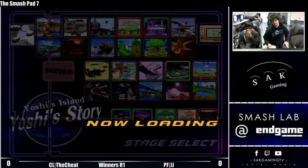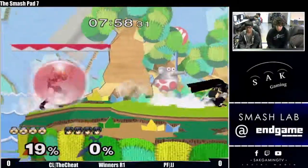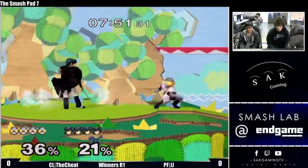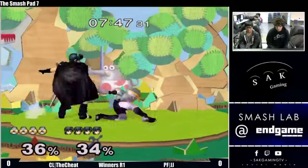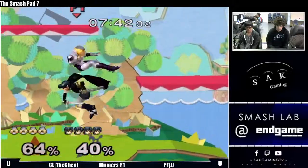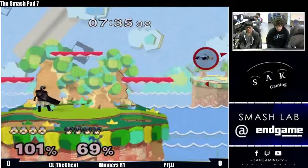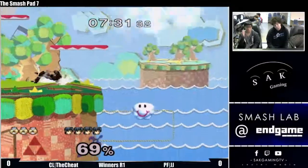Welcome to Smash Pad, guys. On stream we've got JJ versus Homstar. JJ going Marth I believe. Yoshi's Story is an interesting pick for the neutral — it's generally considered to be in Marth's favor because he gets pretty much auto-tippers off those side platforms. However, it is a triangle stage which a lot of Sheiks really like for setting up needles. Needles auto-cancel when you land, so the idea is you get a couple needles charged, throw them in the air, and then...